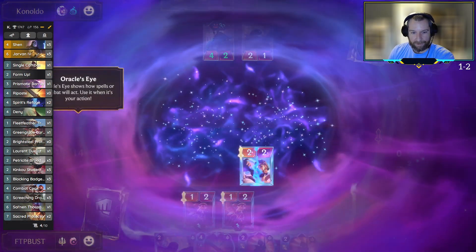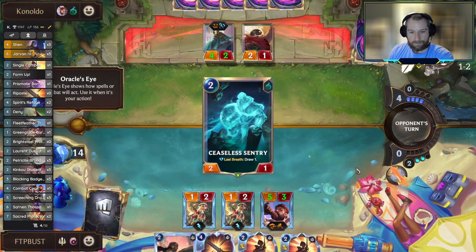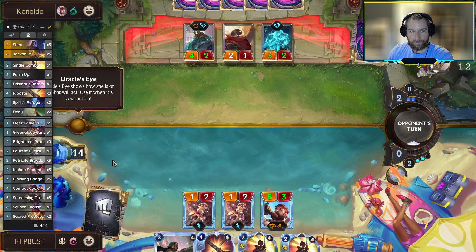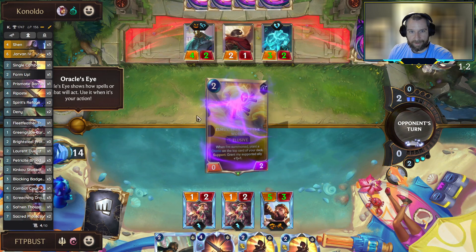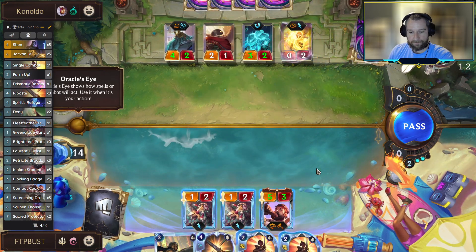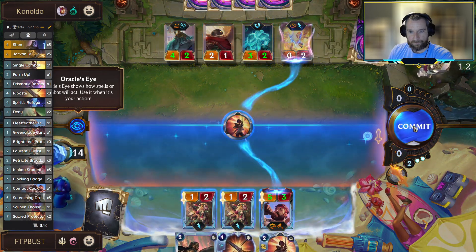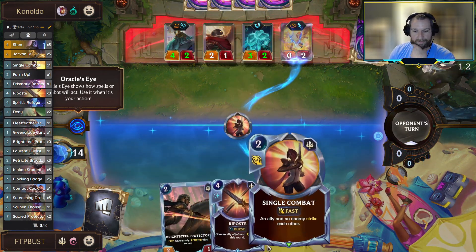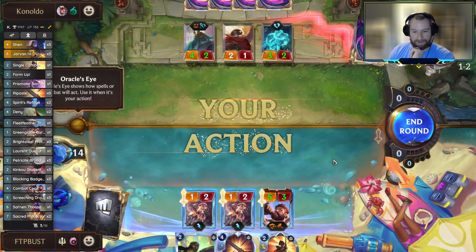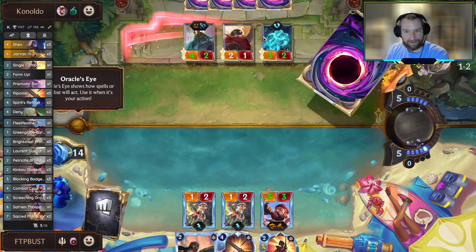Fish-O-Whack is what we're stuck with. Not really able to interact with this stuff. Let's just get Esmeth out of here. We still have this backup Single Combat if the opponent's going to actually play Gwen next turn. It doesn't seem like she's really on the radar at this point.